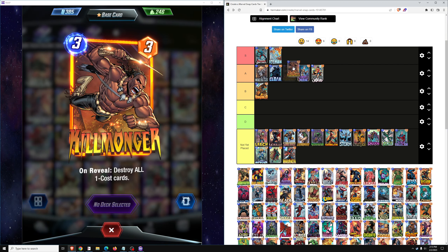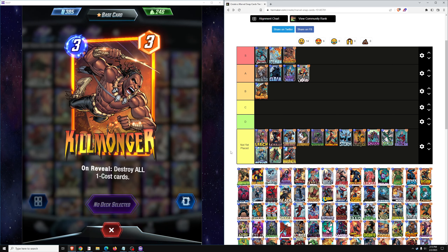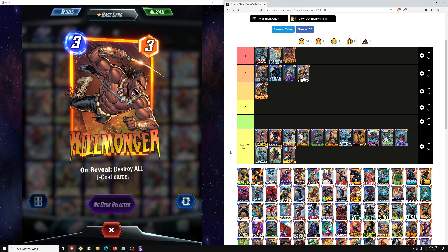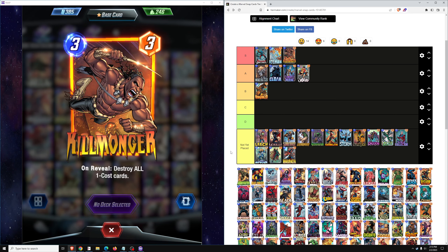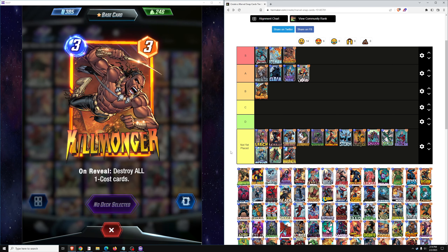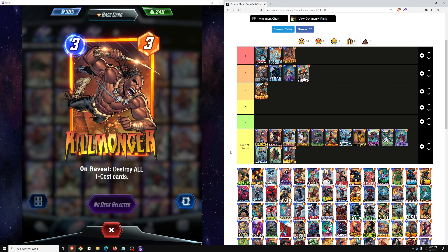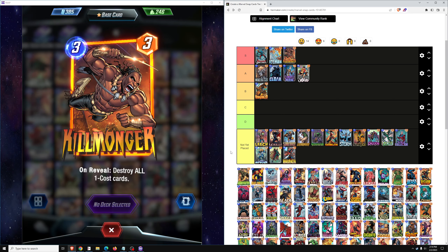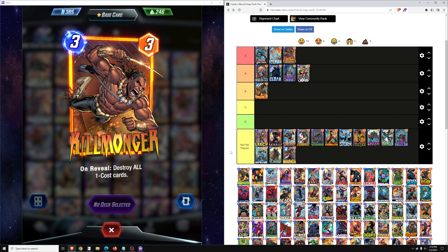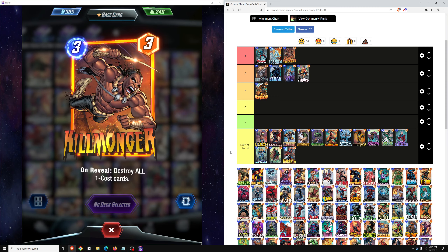Next up we've got Killmonger — an S-tier card because of the prevalence of Zoo in Pool 2. Killmonger wipes out Zoo and gives you 8 cube wins in Pool 2. He falls off a bit in Pool 3 down to A or B-tier, though he still sees play a lot in Silver Surfer decks. But in Pool 2 this card is one of the kings of the game. I would put him in almost every Pool 2 deck. Zoo is everywhere in Pool 1 and still common in Pool 2, and Killmonger destroys it so thoroughly and gives you 8 cubes so often. He falls off a little in Pool 3 because Zoo is not as popular there.